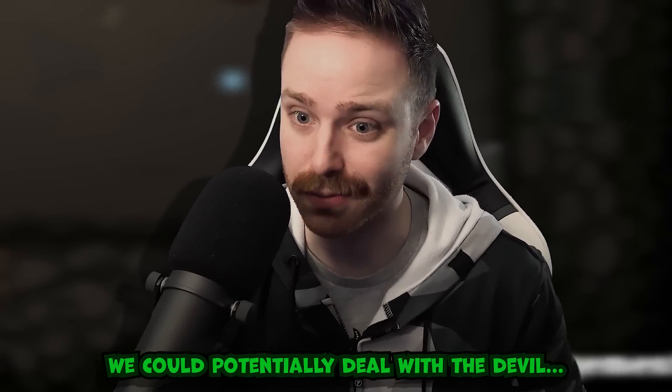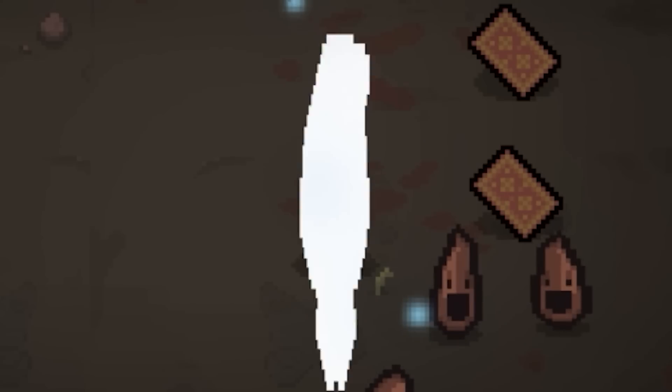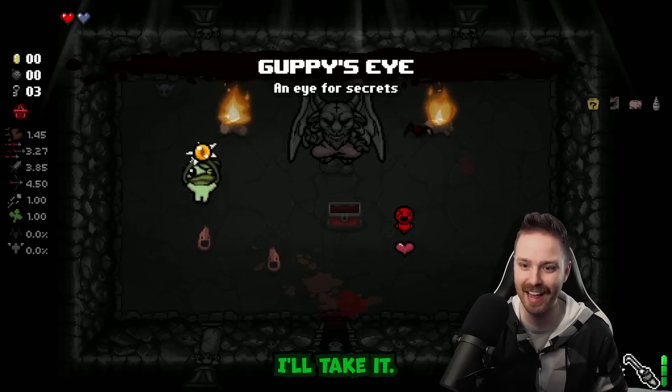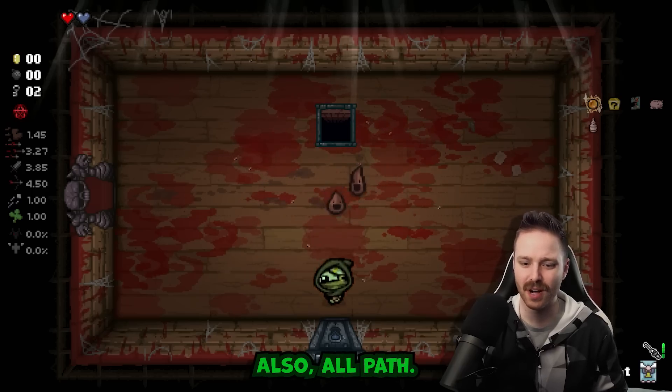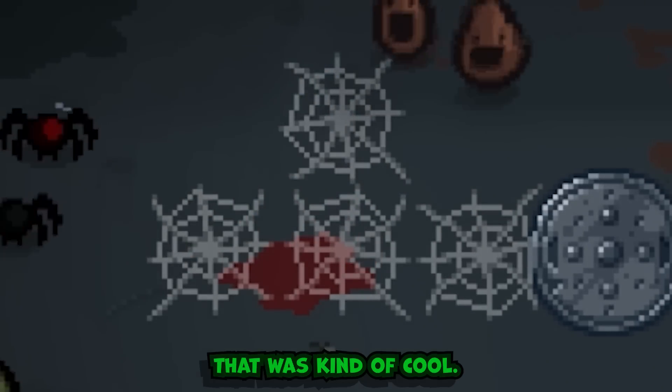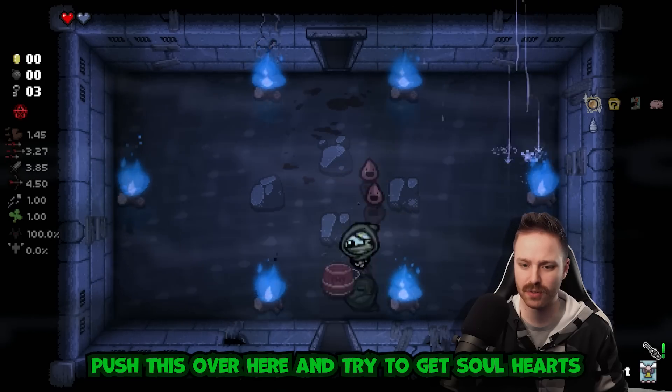With one soul heart protecting us, we could potentially do the devil deal. For a Guppy's Paw and a Sister Maggie, I'll take it. Do not do as I do. Also alt path - easy! That was kind of cool. Push this over here and try to get the old heart.